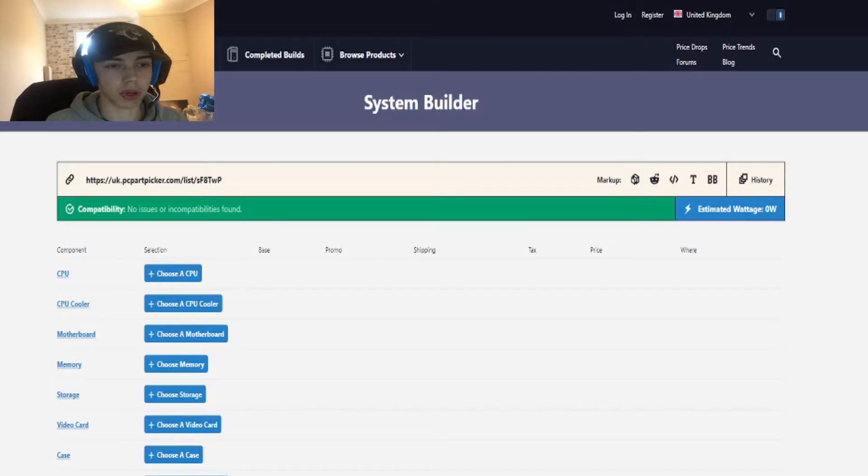You can also buy a standard desktop PC and upgrade it into something special if you get the right one. But today I'm going into PC Part Picker, choosing everything I'm going to put into my PC to upgrade it. I'm technically building a new PC because I'm changing quite a lot of components. Here we go — we're in PC Part Picker.